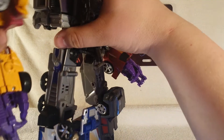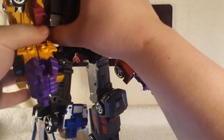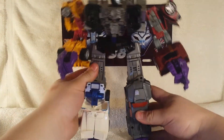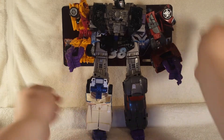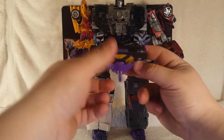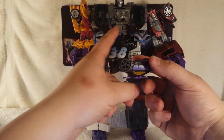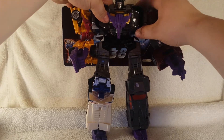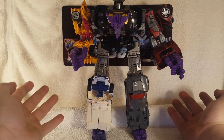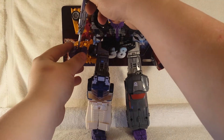Grab Drag Strip, do the same thing — lock it into place. Forgive me if you can't see it on camera. Lock that fist into place. Then you grab Blackjack — you've got the ports here and the tabs on his chest, he just slots right in. Not the most secure fit but he stays in there just okay as long as you're not jiggling around. Now we have the combined form of Menasaur!